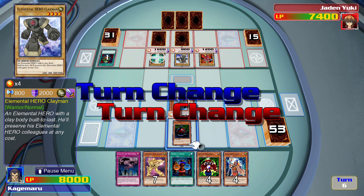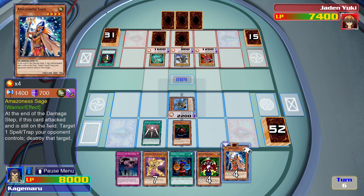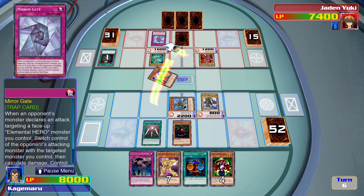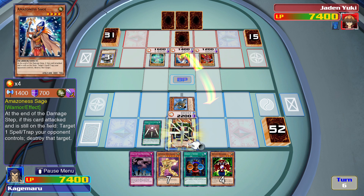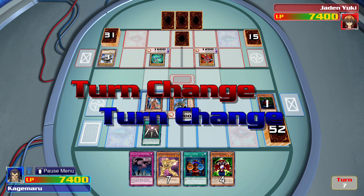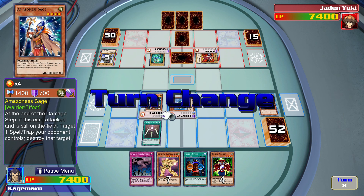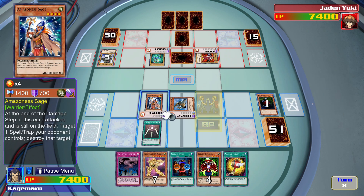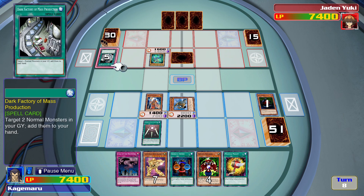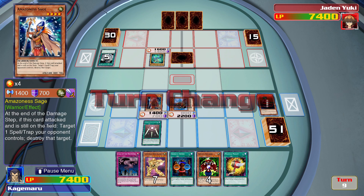Clayman — uh-oh. Just to be on the safe side, we're gonna activate Swords of Revealing Light. Then we will summon Amazonas Sage and get rid of Clayman. I knew it! At least they can't attack this turn. But I did get my card back. Let's just go and get rid of Burstina Tricks this turn and the face down card. Dark Factory of Mass Production — that one could have been very helpful if we hit Polymerization as well.